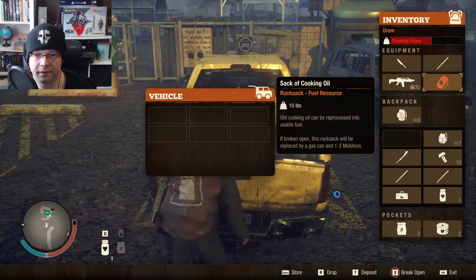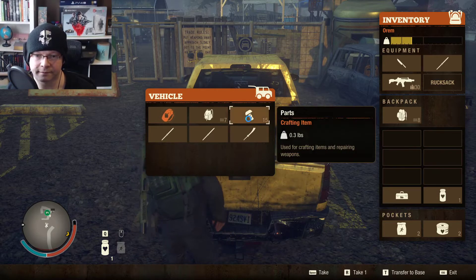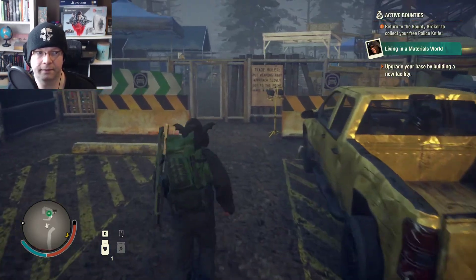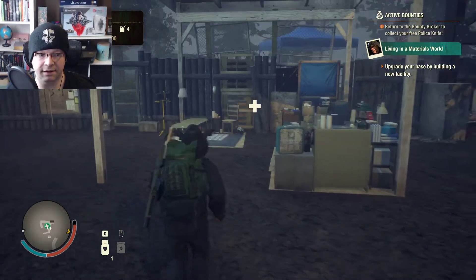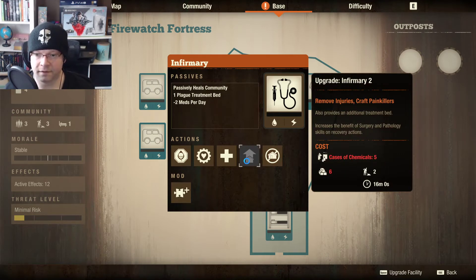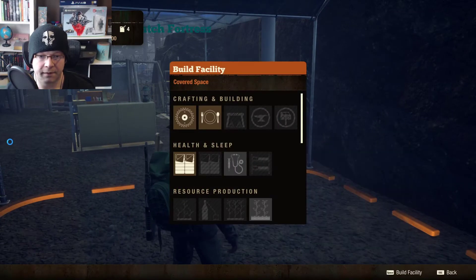I could put it in here, I could transfer that there, like that. Just for now I'll put it away. And then from here — T. Upgrade your base by building a new facility. What do I even need to upgrade? I forget what that resource is — the bricks? I forget what that is. Plus you need chemicals, I don't have any of that. I really just don't remember what I'm doing.